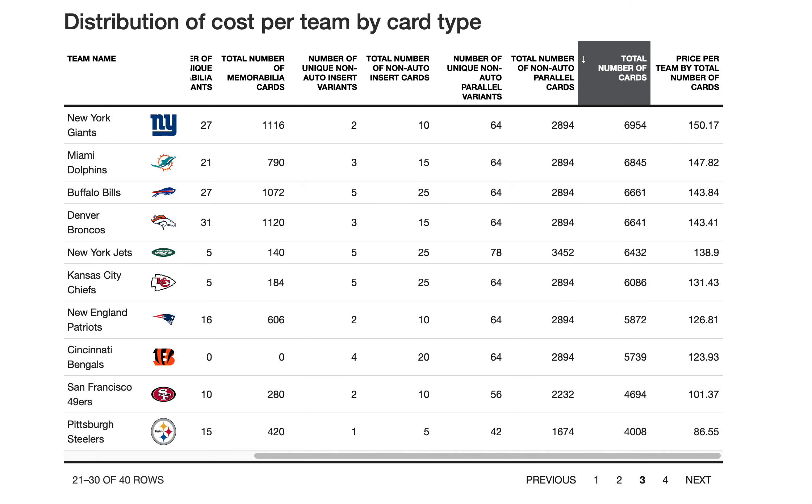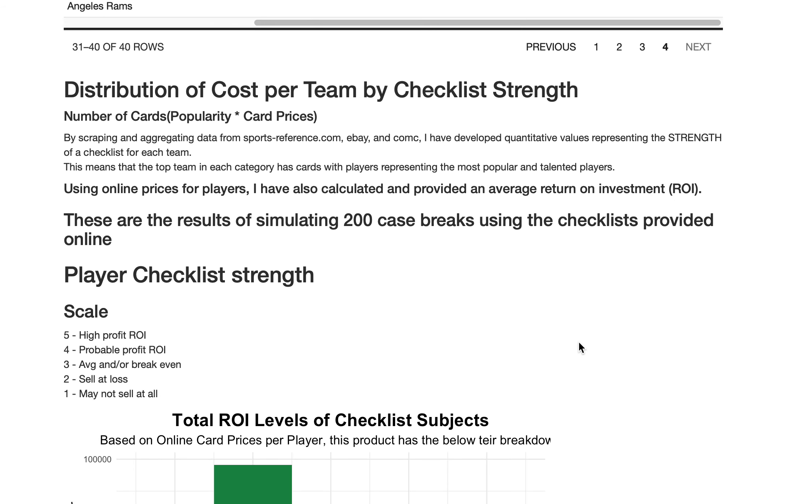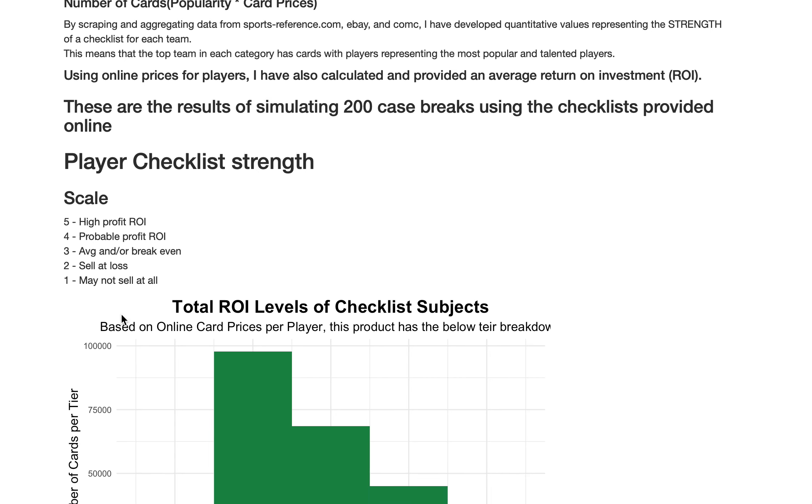Stay tuned because I'm going to go over all that and tell you how to consider your purchase by checklist strength. I use Check Out My Cards and eBay to pull data together and figure out your ROI. I have a scale of one through five — one being cards you might not sell at all, like rookies who never play in their careers, and high-profit ROIs like Tom Brady-tier god players that give you the highest ROI.